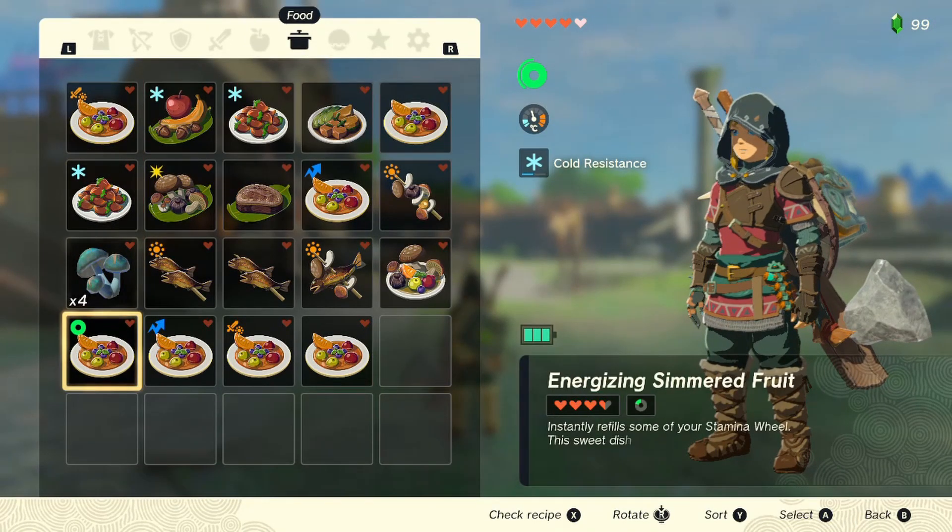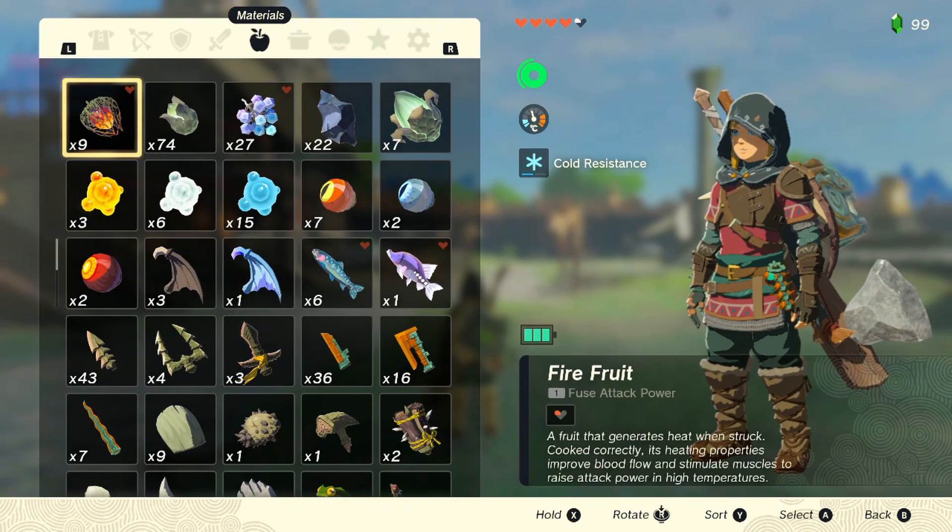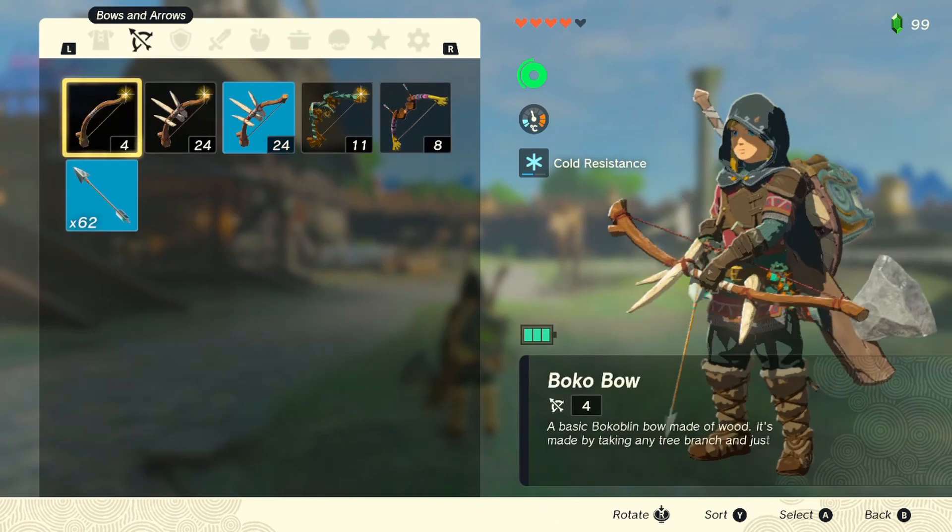All you have to do is get yourself either a few stamina upgrades or some stamina-enhancing food. You also need some way to start a fire, for example a firefruit and a bow and arrows.